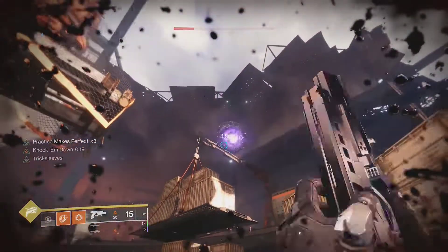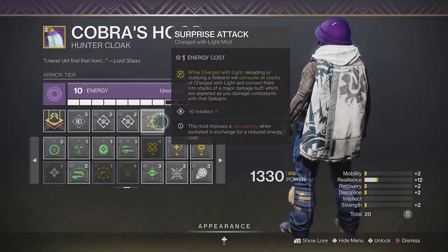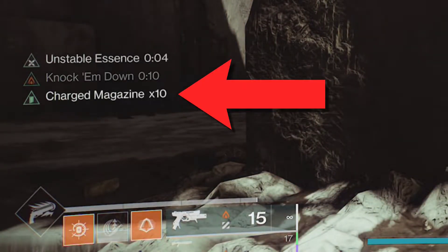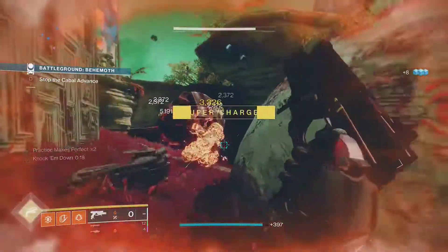And you know what, we can make this even better by adding Surprise Attack. This mod lets you convert stacks of Charge of Light into damage boosted rounds for sidearms. You'll be dealing nearly triple damage with an already great exotic.